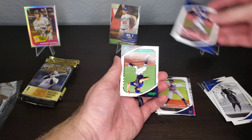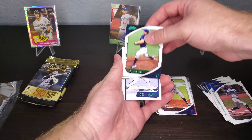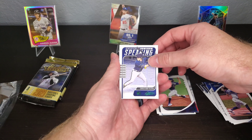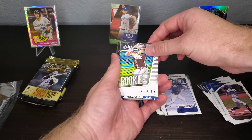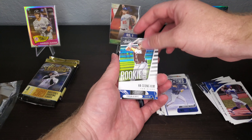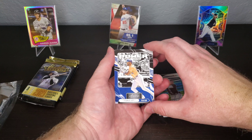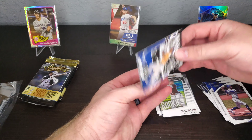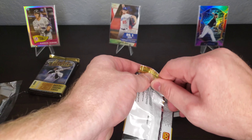Cody Bellinger, another green parallel, Tyler Glasnow. Statistically speaking, Christian Yelich, and Hyun-Soo Kim. I think now I've got a couple more cards in hand, and then Power from Yordan Alvarez. Very well, all right — got two packs left.